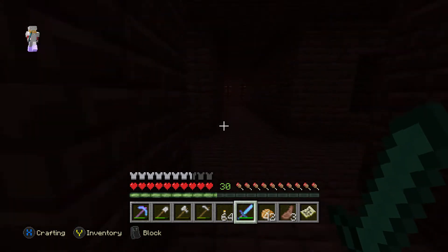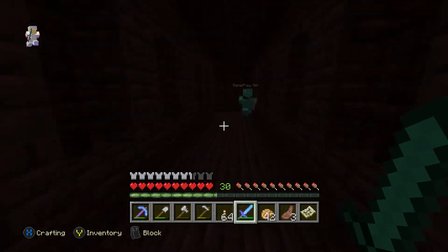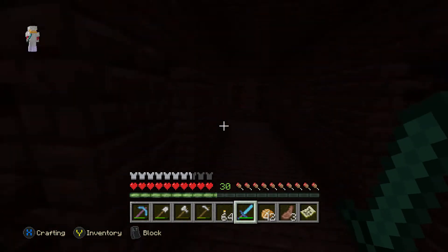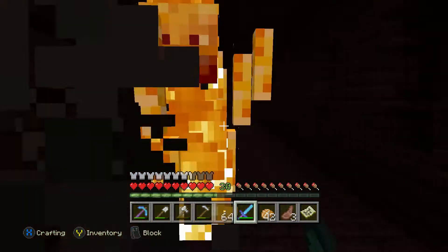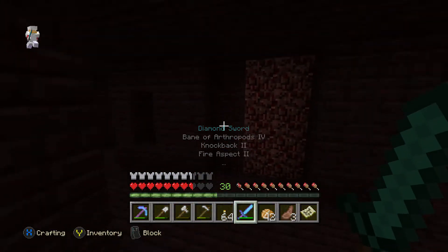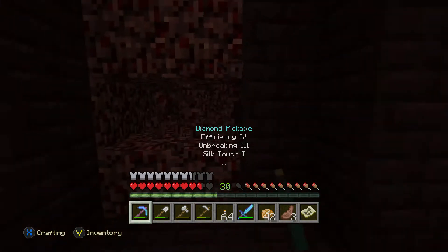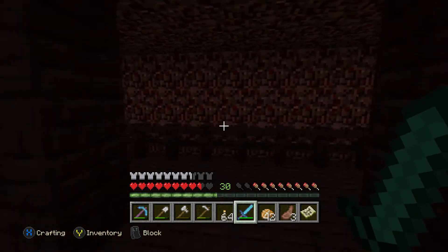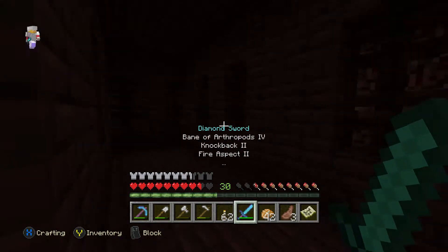Found one! What have we got? Gold sword, saddle, some nether wart — I'll just take the saddle. There's another one around here as well. Another saddle, some gold horse armor, and nether wart which we don't need. We're really looking for like diamonds, emeralds, enchantments — that kind of stuff. Another chest here — one piece of gold and a saddle. We only really need two saddles, I can't be bothered taking any more. Shane, where do you want to go? We should probably stick together.